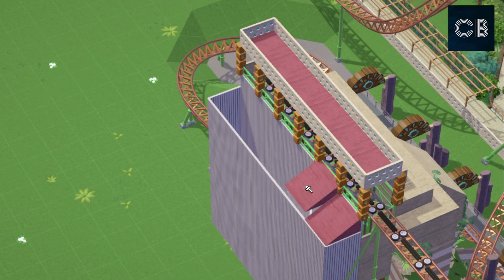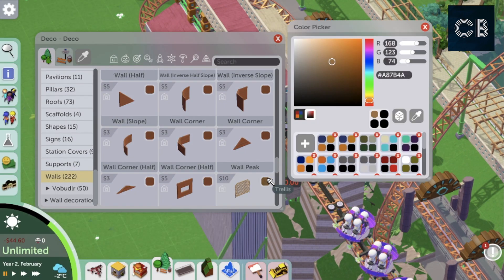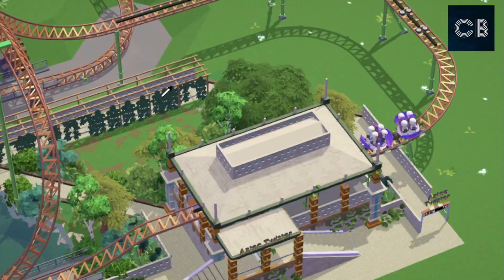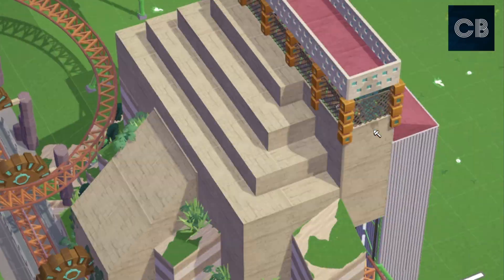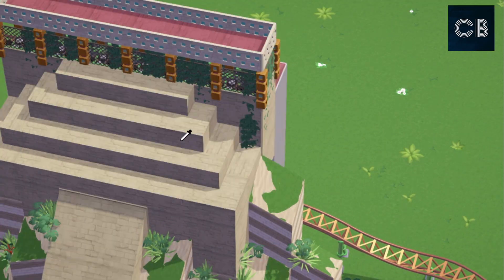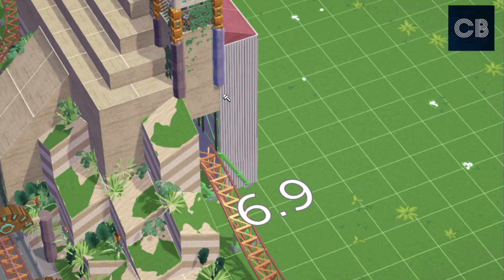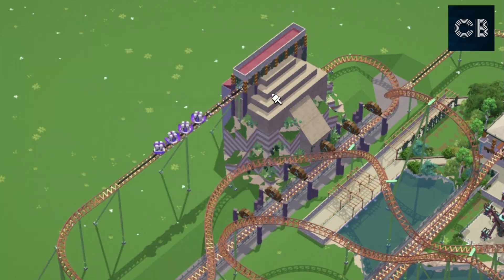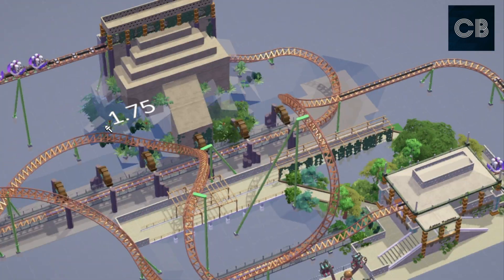I'm maybe thinking of doing a large indoor park, similar to something like American Dream in New Jersey that just opened — having something like that with a big euro fighter. I know some people have done indoor parks as well, and I've made a couple before, but I have the idea to do a really big indoor park and use a lot of these new DLC features, including the new theming and the new flat rides.